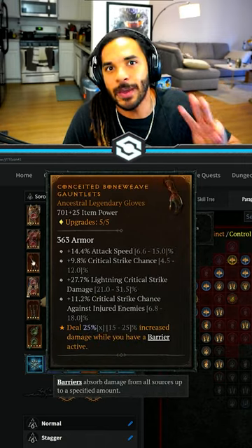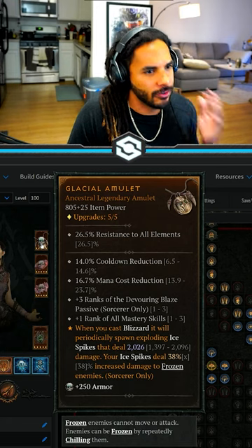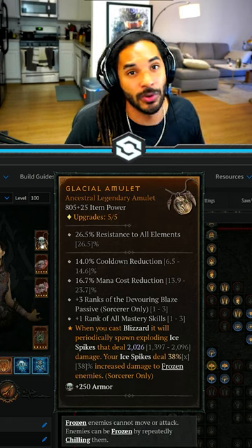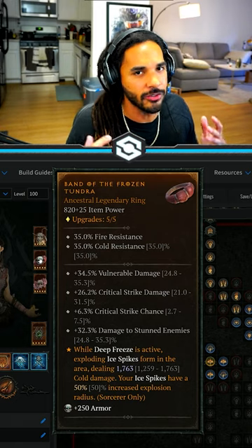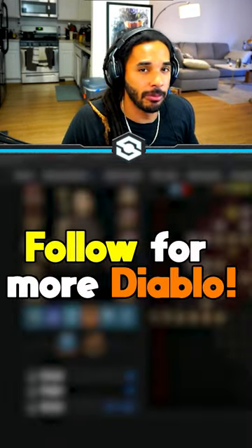There are three legendary aspects he utilizes that you might not have thought of to do crazy damage. The first is Glacial — putting this on your amulet so your Blizzard causes exploding ice spikes. The next is Frozen Tundra, buffing those ice spikes. Do you think this build is going to get nerfed and fall out of favor for more Diablo content?